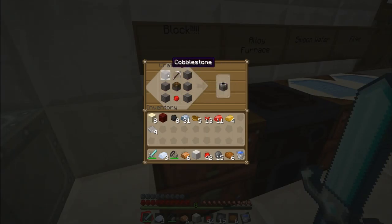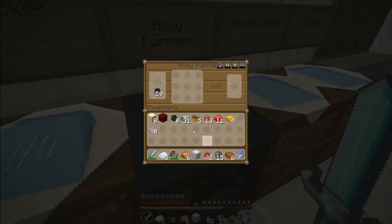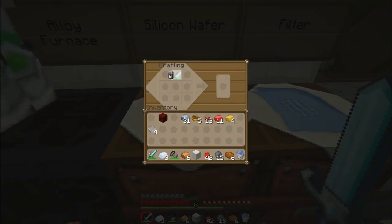You need cobblestone, redstone, a piston, and an iron pickaxe — we'll make the Block Breaker. If you put coal and sand in the furnace you will make a silicon ball — eight coal, eight sand. Then get the silicon ball out and put that next to a diamond saw and we'll make the silicon wafer.